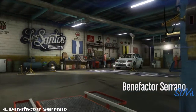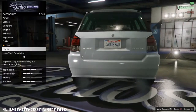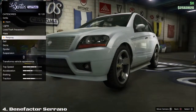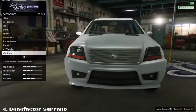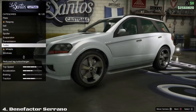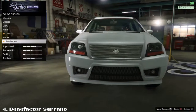Going into Los Santos Customs, this car has a ton of customizations — from very nice looking spoilers all the way down to some pretty nice skirts, which look great as well. What I really recommend for this car is a white or brighter dark color; it looks pretty nice in both. I do not recommend metallic or pearlescent colors as they don't look very good on this car at all.